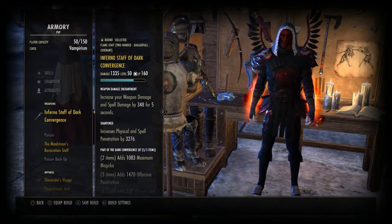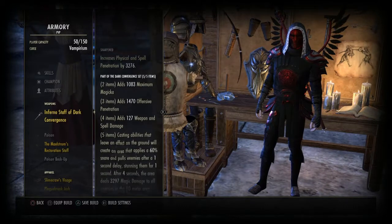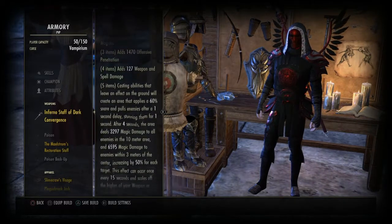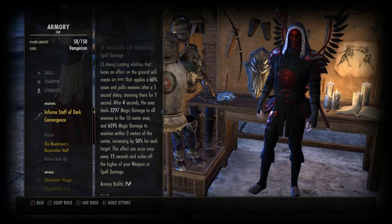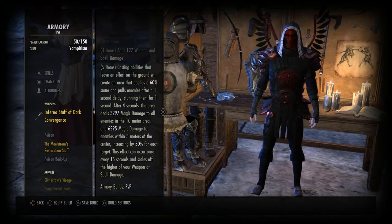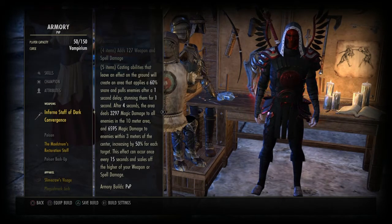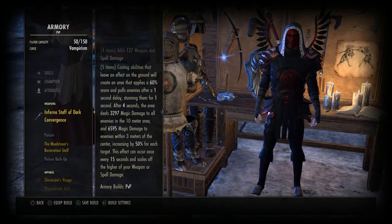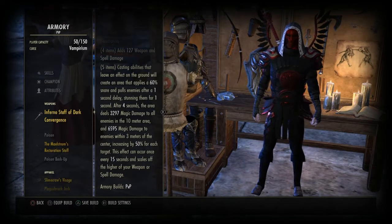With the inferno stuff, I'm using the weapon damage enchantment with the sharpened trait. The weapon damage enchantment gives me 348 spell damage for a random 5 second burst, which is great for bombing — especially if the burst hits at the right time, you see them numbers proc up, especially with the Dark Convergence.